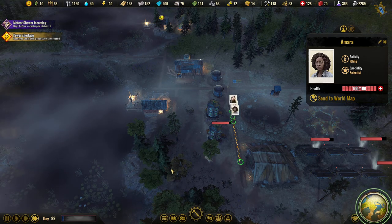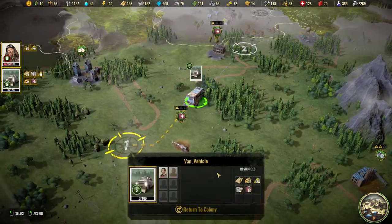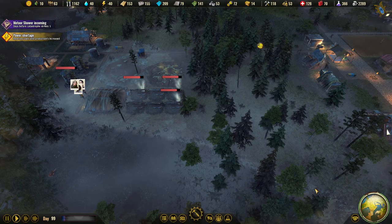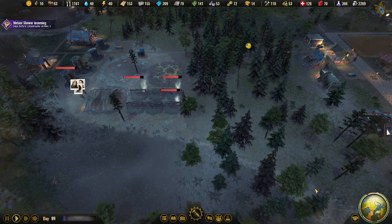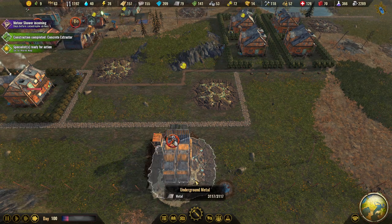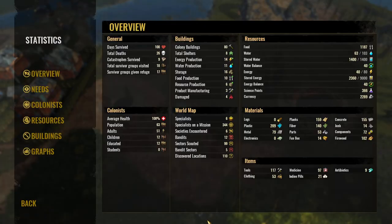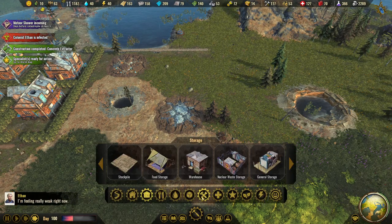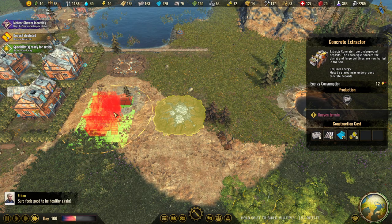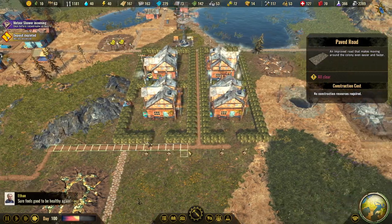I didn't see what happened. Meteor shower. Are you talking to me? What the way? You are home in a while. It's not being built — I built the wrong one. This is a metal. Stupid of me. Demolish. Concrete. Let's do it like that. And we can actually add a paved road.